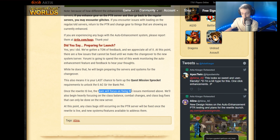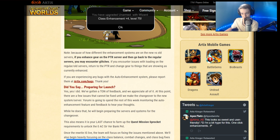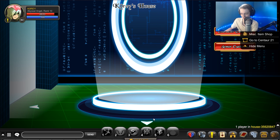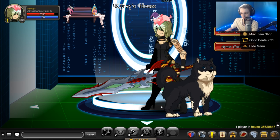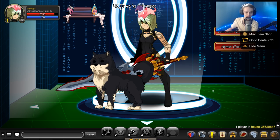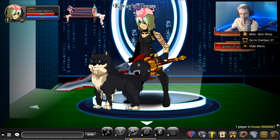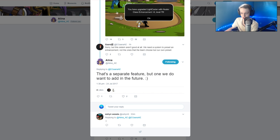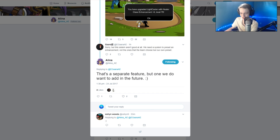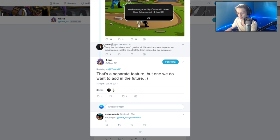Once Rewa is live, the team will focus on fixing the issues mentioned above and will also begin heavily focusing on class balance changes, class bug fixes — and that can only be done with the new server. If you find any bugs on the testing server — like I found a visual bug where my house floor is green, which actually looks kind of cool — make sure you report them. The server rewrite should be out sooner rather than later; we'll meme on that, and probably will a month or three months from now.